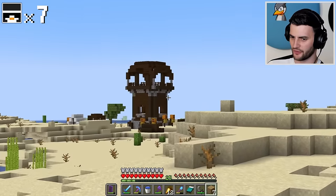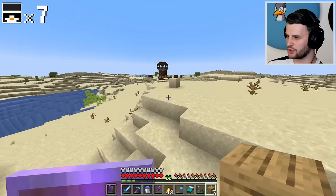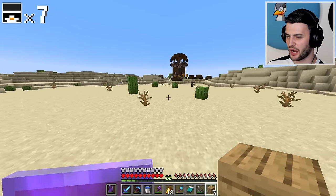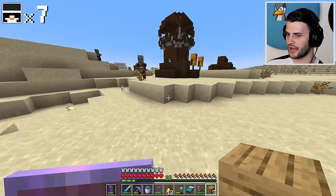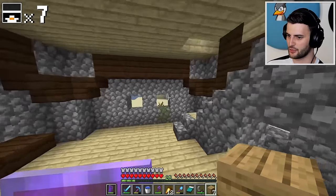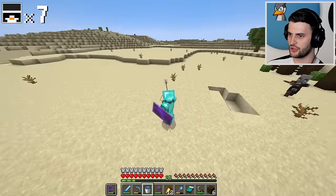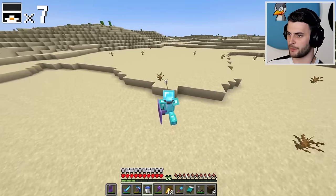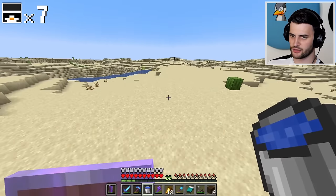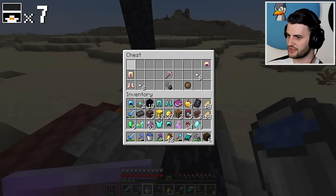There's a pillager outpost over there — very cool. I don't know if there's anything particularly useful in it. Sometimes you get XP bottles in the chest, but they're few and far between. The armor trim you can get there — the Sentry one — I do already have that one, so there's no point in me collecting it. I've got a nice little boost from the pillager as well. I'll continue scouting this desert — it's absolutely massive. There's got to be the armor trim somewhere out here. There also seems to be a ruined portal there, and just as I predicted, there's a golden apple.